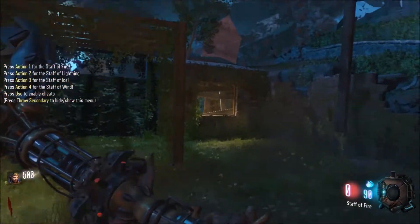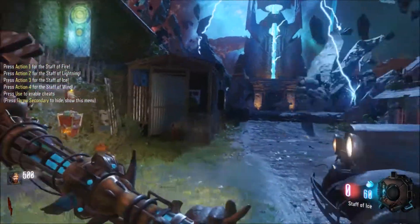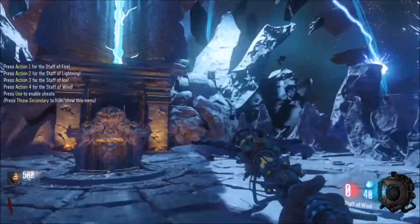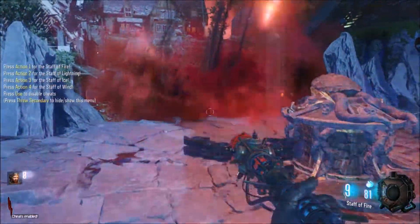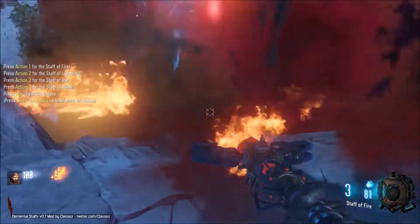You shoot an Apothicon Servant — you have to hit him right in the eye, just kidding. Anyway, you downloaded that mod, you enable the mod, and then on the side of the screen you see one, two, three, four — push those buttons and then you get either the fire, the ice, the lightning, and the wind staff. As you can see on the left side of my screen.